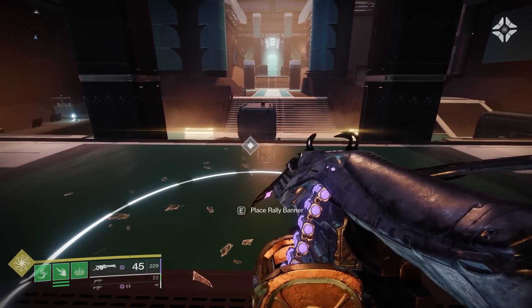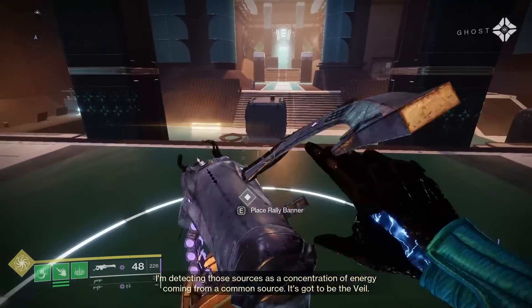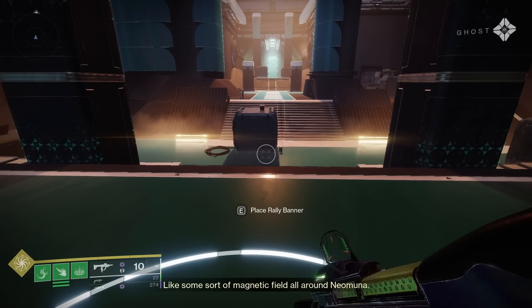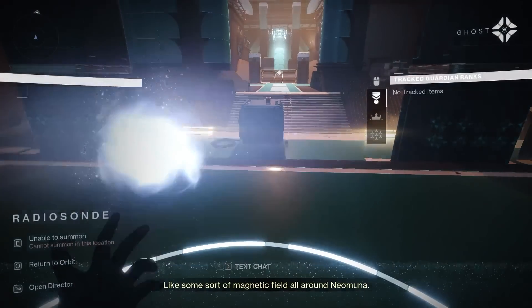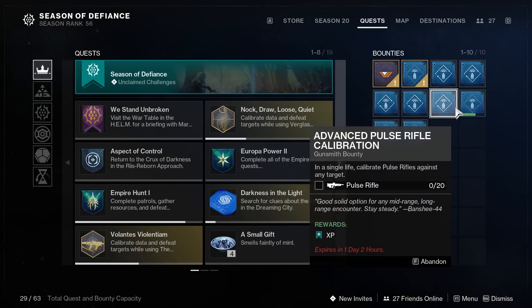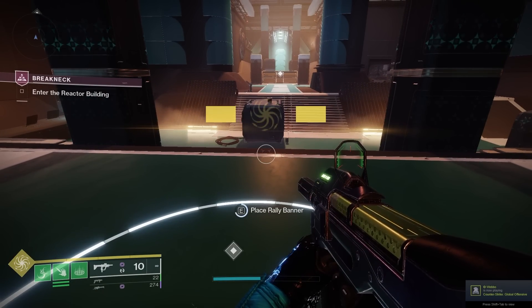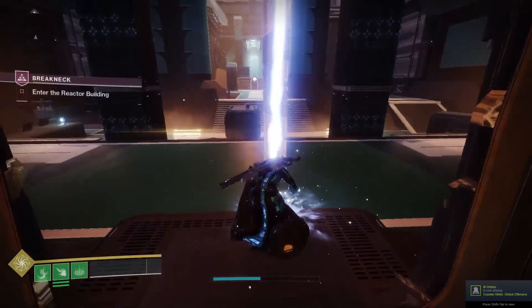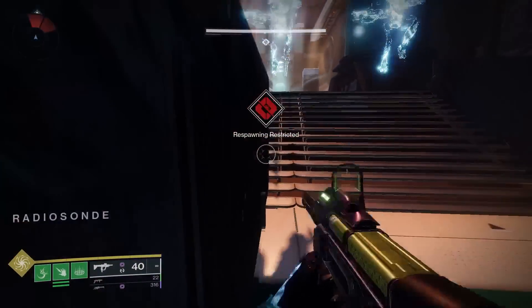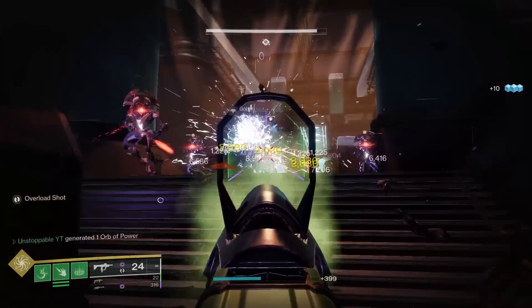All right guys, so once you get to this spot, you'll be able to place a rally banner, which is really handy especially for doing the Gunsmith bounties. All you're going to want to do is pick a bounty to work on during this run. We'll do one right now to show you it works — as you can see, we've got a void weapon bounty and the Funnel Web equipped, so we'll rally the banner and get our ammo back.